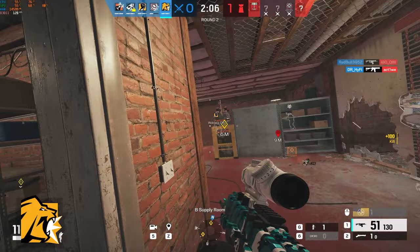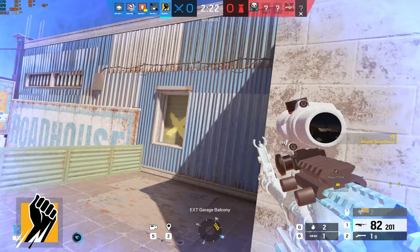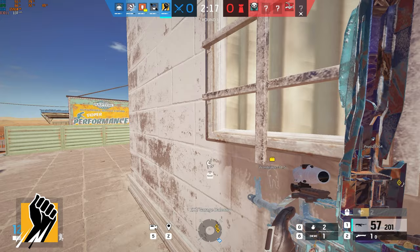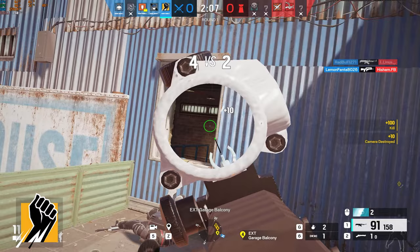My tip for Finka would be to ban her — it makes your games way more fun. But in all seriousness, don't be afraid to use your Adrenaline Surge early in the round if someone has taken just a little bit of damage. There's a 30-second cooldown for the three times you can use it, so in total that's half the round. If Finka dies early or the round time runs out, you can't use it anymore.